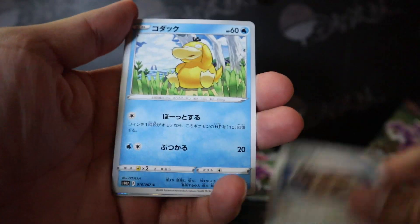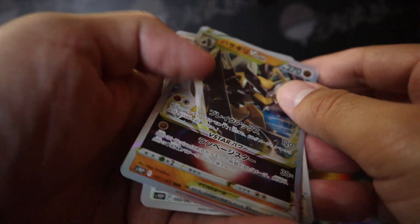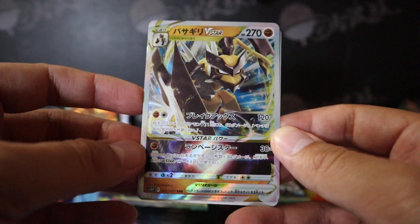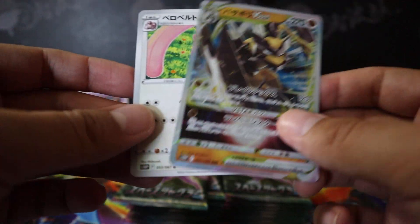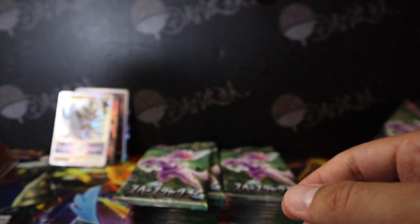Alright, we get a fossil here. Psyduck. Azelf. We get a Noble Pokemon — what was his name? Completely forgot. It's the first Noble Pokemon you fight in Legends of Arceus and I completely forgot his name. And a Lickitung. This one's pretty cool — Full Art Noble Pokemon.